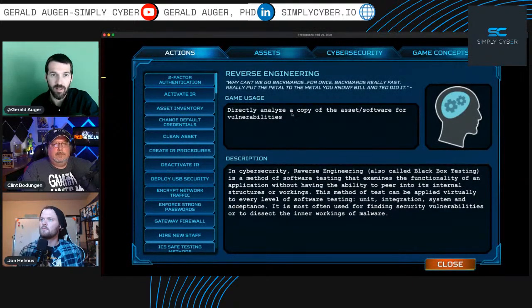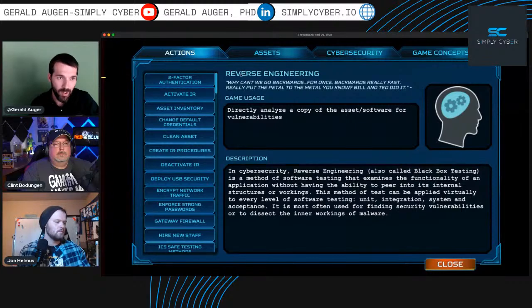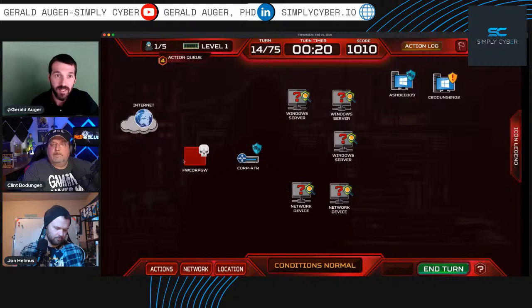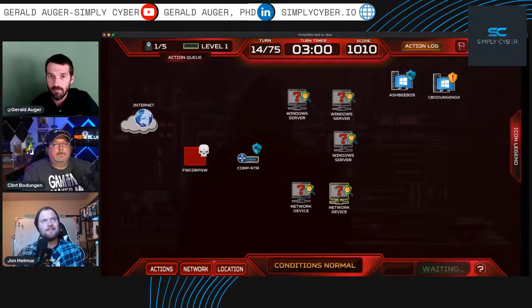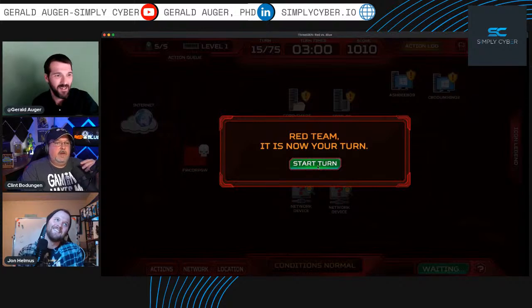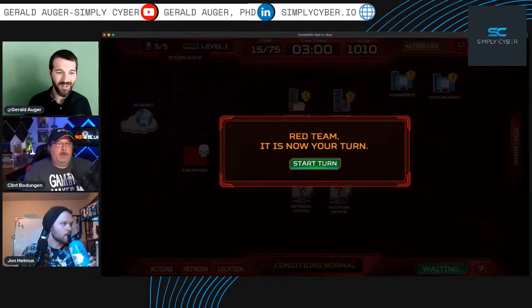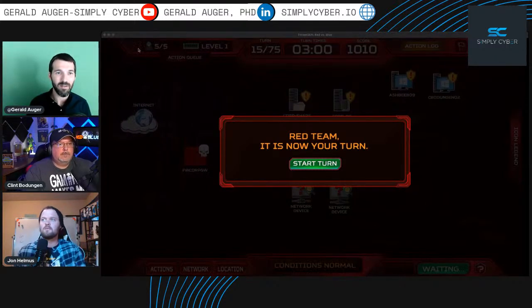There was a question about clicking the question mark on an action — it takes you to the wiki with information about that specific element. John says let's just push forward. The timer is stopped until you hit 'start turn' — that's an opportunity to handle raffles or discussions. Let's start the turn. Found a vulnerability — there's a mail server!